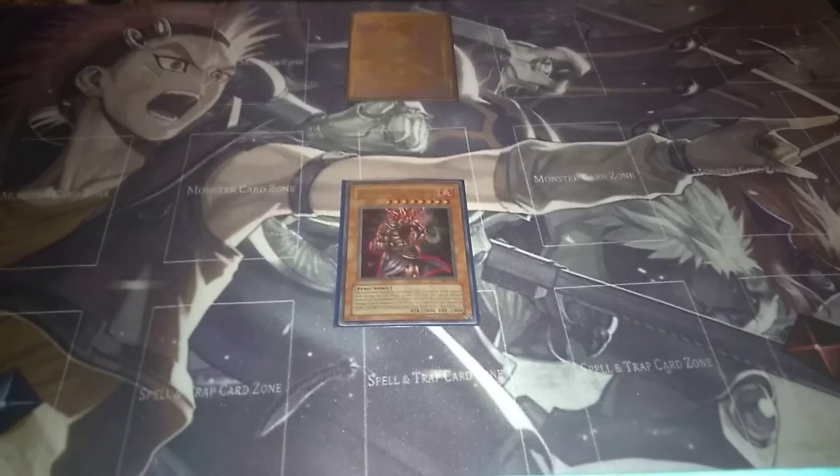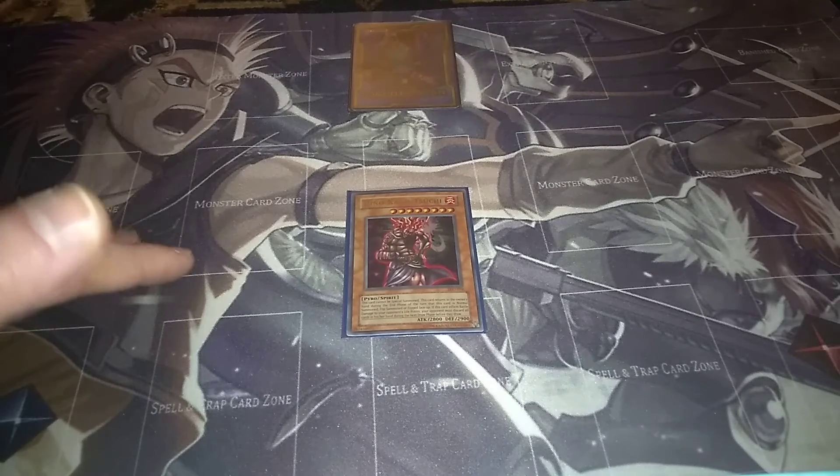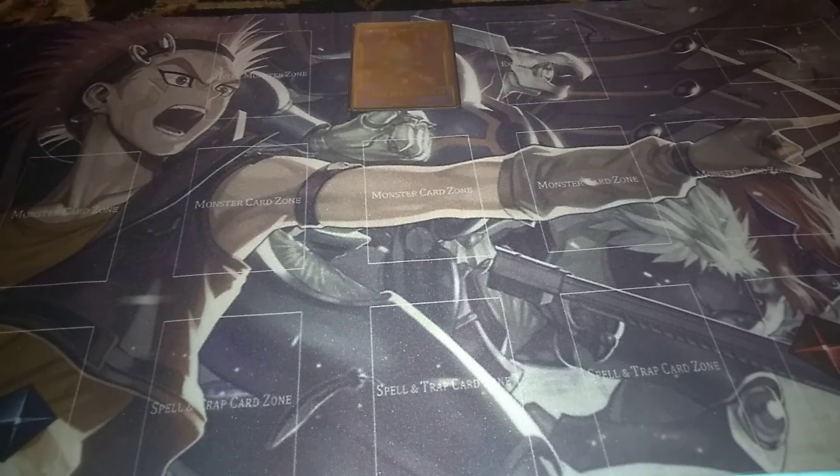Probably one of the best spirit monsters was Hinokagasuchi. Hinokagasuchi was really awesome because even though it couldn't be special summoned, if you happened to do damage to your opponent's life points, they would have to discard all of their cards at the start of the draw step. Next to Yadagrasu, this was just as evil. The only difference is you actually had to tribute two monsters to get him on the field, so he was a lot harder to get on the field. But if you were able to do that, it was so, so devastating.